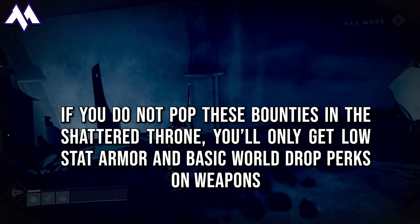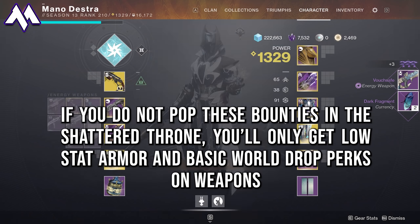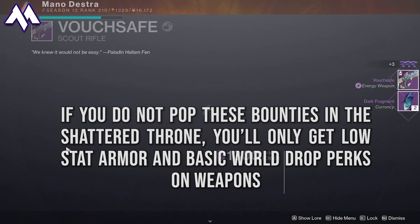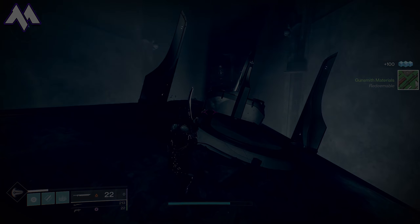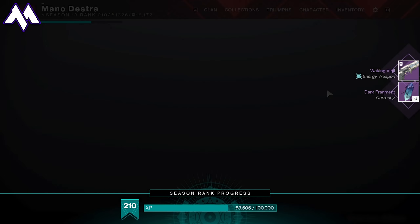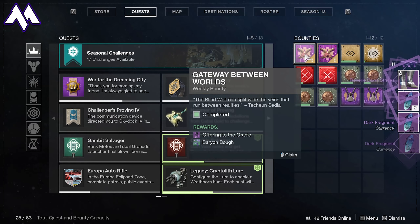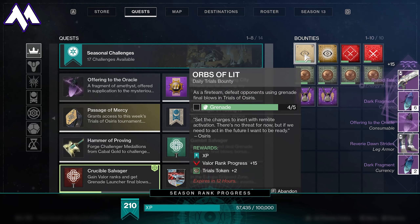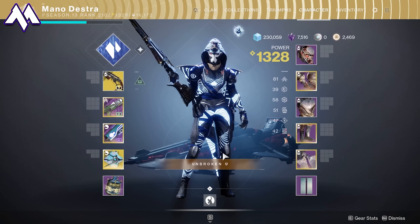All in all, for my Warlock, doing the daily and the weekly bounty — completing the Ascendant Challenge for the week and getting the two bounties done in a day — took me about 10 minutes. That's 10 minutes for high stat armor plus new weapons, including Retold Tale as a potential contender for when the Felwinter nerf happens, new versions of the Waking Vigil with damage perks they've never had before, a Sleepless Rocket Launcher with Vorpal Weapon which would be very strong in endgame content with the rocket buff, and the full Reverie Dawn armor set — one of the best-looking sets in the game — with stats of 58 and above.